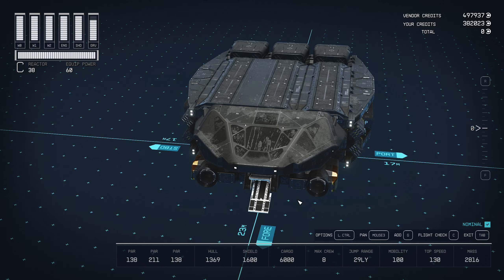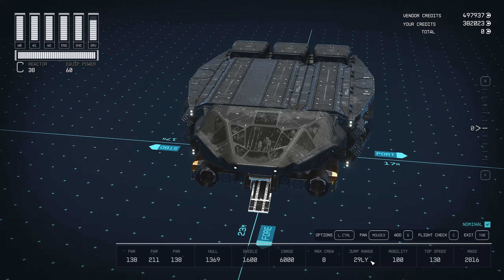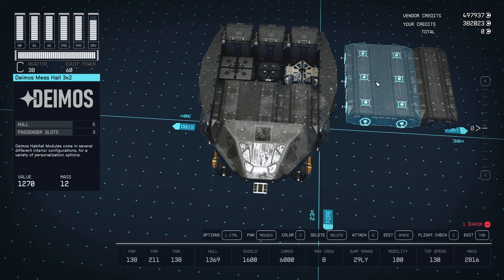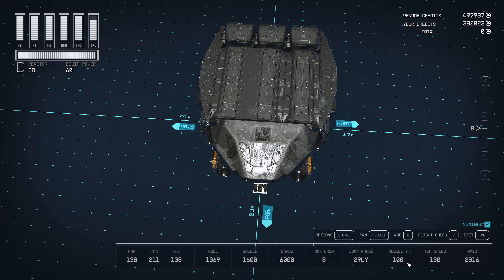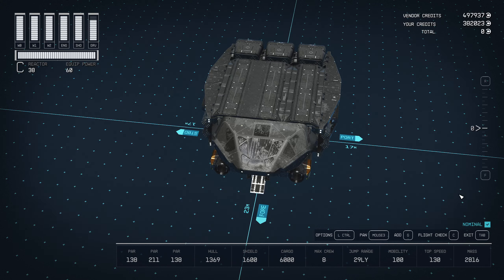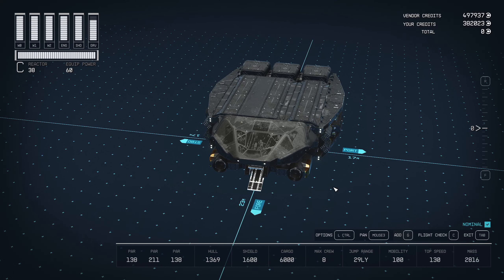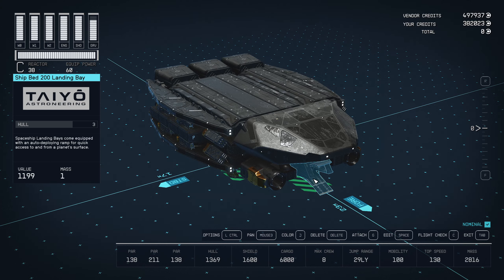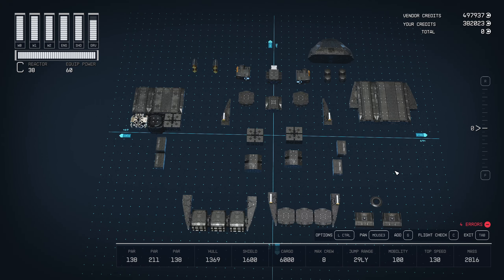Anyway, getting into the ship stats: 1,600 shields, which is the max you can have in the game without mods or glitches. This is a completely vanilla, non-glitch build. Eight crew members, 29 light-year jump range — you only need 28 in this game; nothing requires anything over 28. That allowed me to use a class B grav drive, the RD 3000 Beta, which saves a lot of weight and still gets me over that 28 light-year threshold. Speed is 130, which is the top speed of a class C. Mobility is 100 — mass at 2,817 is the max; 2,818 is where mobility drops to 99. So I have one ton to play with.